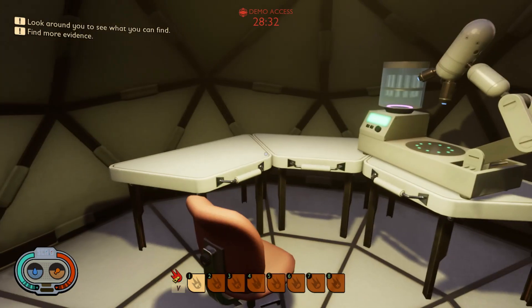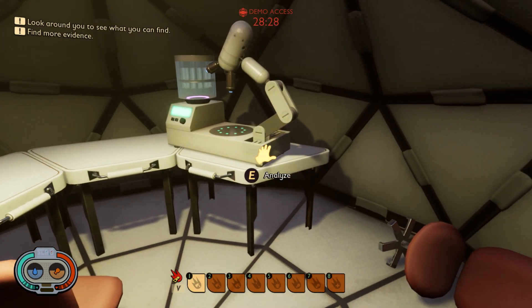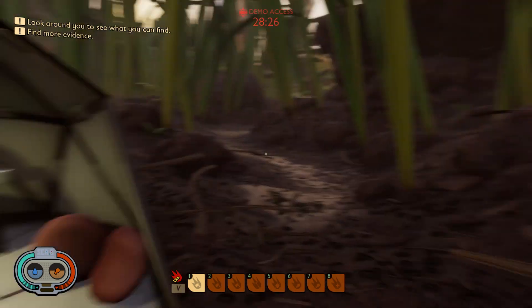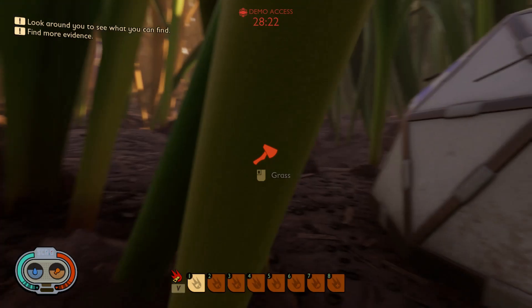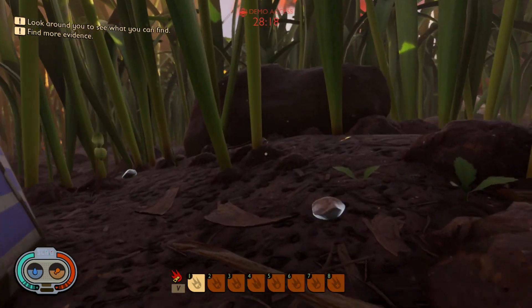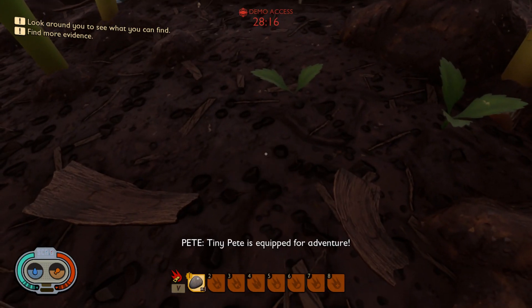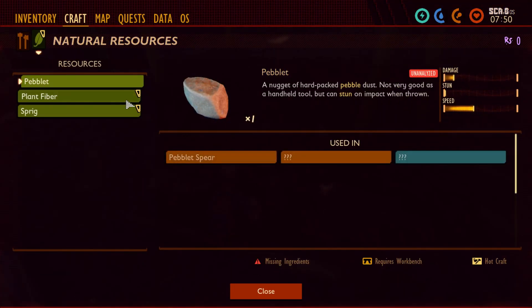Interact with the computer. Look around to see what you can find. Maybe you should search for stuff. Let's search. Look around. Pebbles — Colette. View details, Tab. A nugget, hard pegged pebble dust — not very good as a handheld tool, but you can stun on impact when thrown.